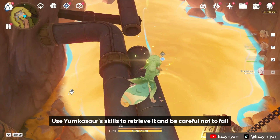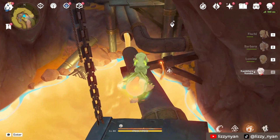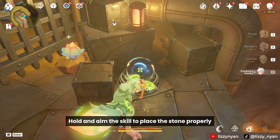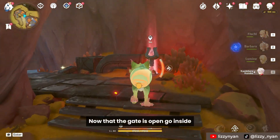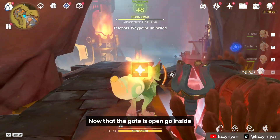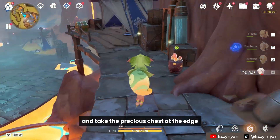Use Yunkasar skills to retrieve the stone from the lava, and be careful not to fall. Hold and aim the skill to place the stone properly. Now that the gate is open, go inside and take the precious chest at the edge.